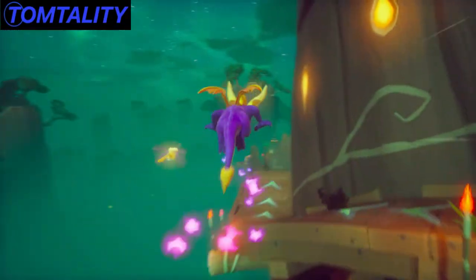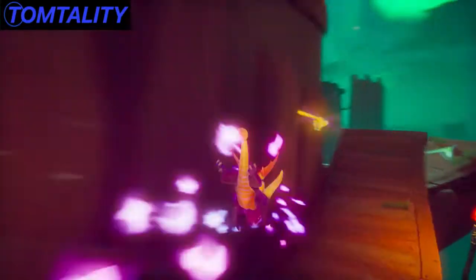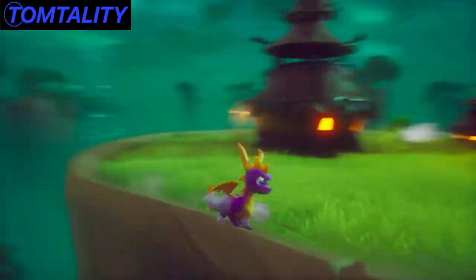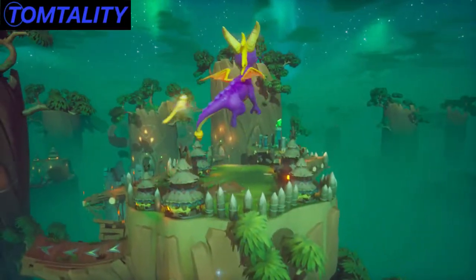We'll go right first to go to the hidden island place — whatever you want to call it. You jump over here and then to here, and then fly — you should be able to glide on in. So this is where this one takes you. I've already got all the stuff here so it doesn't really matter.